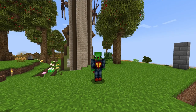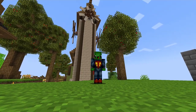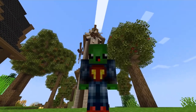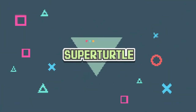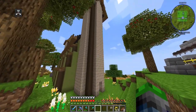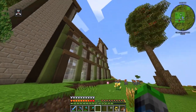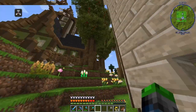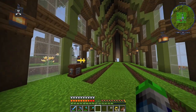Welcome back to All The Mods 8 Season 2. We have the amazing greenhouse behind me. Here is the greenhouse that we've made. It doesn't really look like a greenhouse from this angle, but if we go over here, you can see we definitely have some kind of a greenhouse aspect while keeping the towers and stuff. This is essentially how it's going to work.